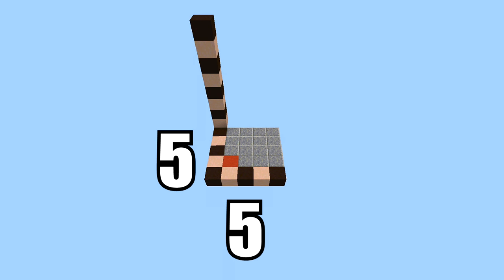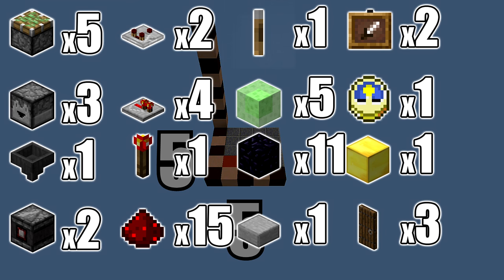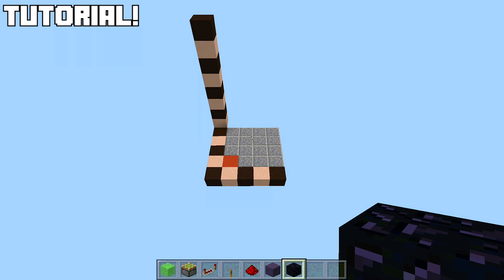For this build you're going to need a five by five spacing and dig down eight. That red stained clay block marks the exact spot where your clock will go. Resources needed: five sticky pistons, three droppers, one hopper, two observer blocks, two redstone comparators, four redstone repeaters, one redstone torch, 15 redstone, one lever, five slime blocks, 11 immovable objects (we'll use obsidian), one slab, two item frames, one clock, one gold or yellow block, and three doors of your choosing.